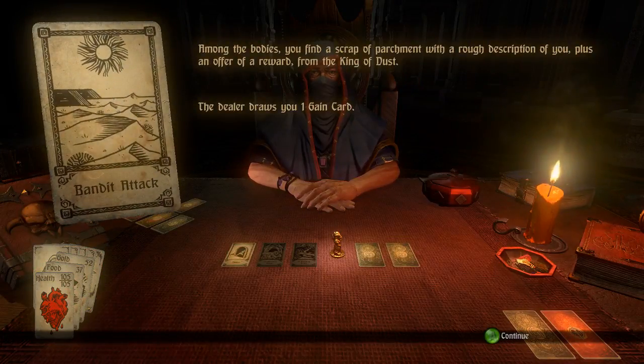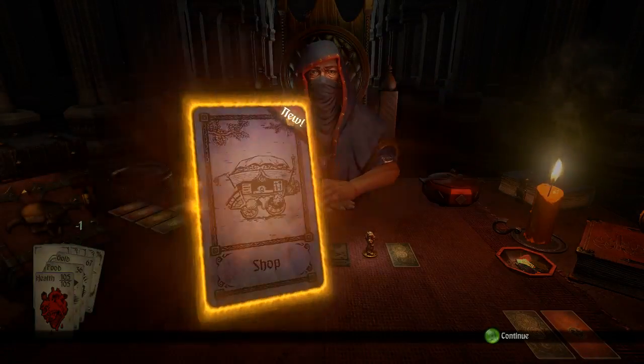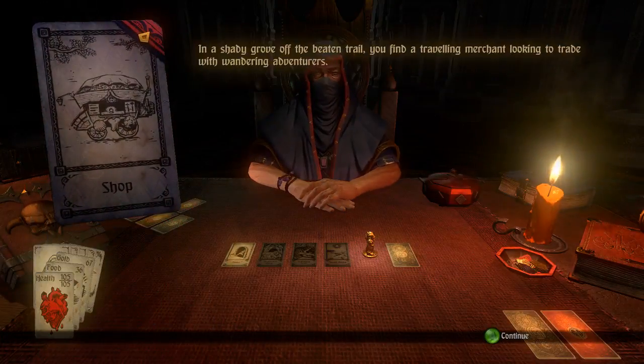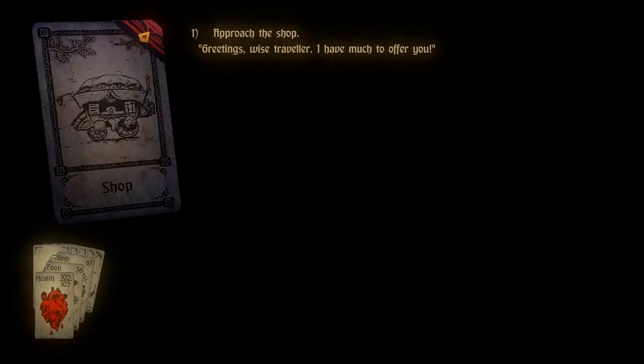Among the bodies you find a scrap of parchment with a rough description of you plus an offer of reward from the King of Dust. The dealer deals one gain card — another 15 gold, which is okay. We have a shop here.